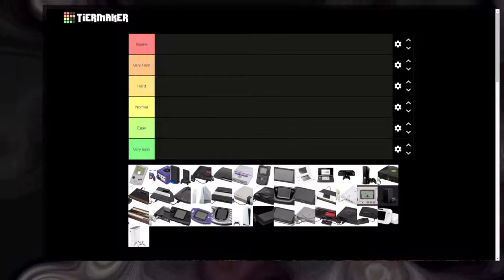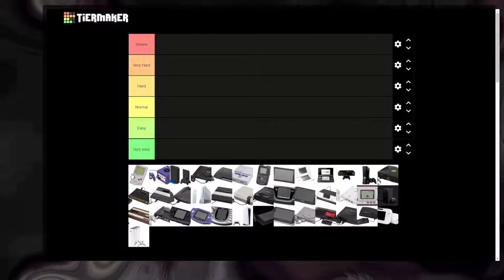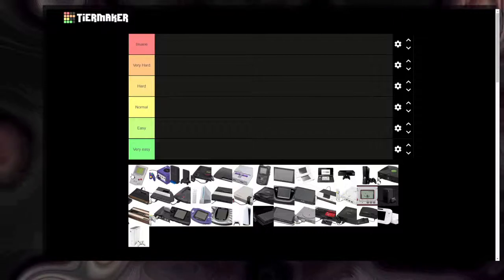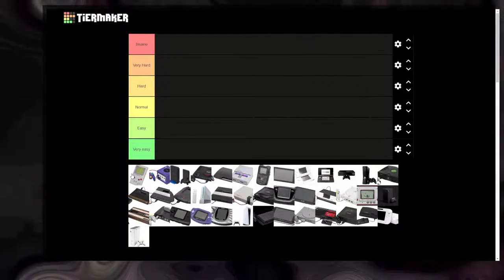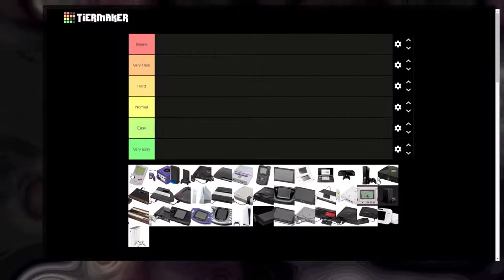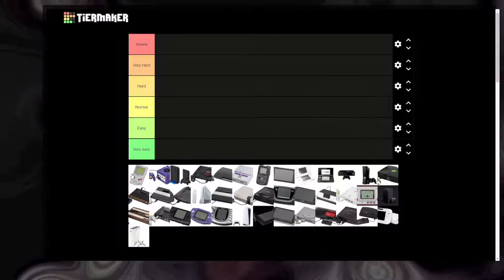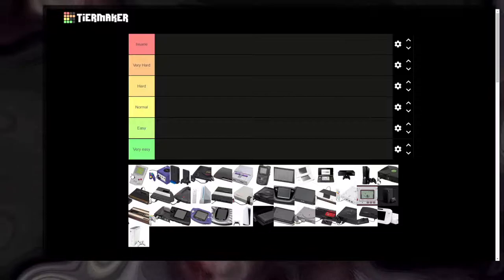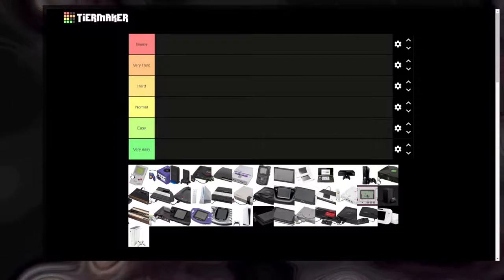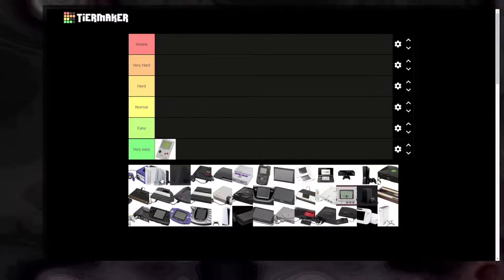First one is the Game Boy, the original 8-bit Game Boy. 8-bit consoles are pretty much very easy to corrupt because they have a complex instruction set like x86 but they're 8-bit so they're really simple — you can just blast it and it breaks without actually breaking. It's included in BizHawk so there's rewind, and you can blast it with the Nightmare Engine and get good stuff. So it's going in Very Easy.